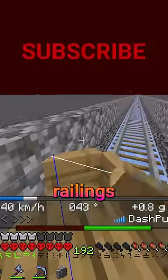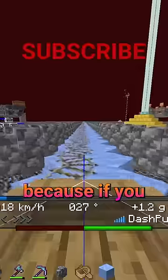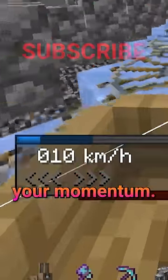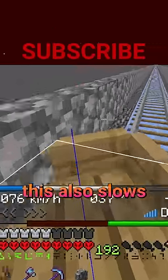Some people will add railings to the path to prevent the boat from flying off, but this only works with straight ice highways. If you put railings on a diagonal ice highway, you'll hit them and lose a lot of momentum every time. With straight ice highways, you can drive your boat against the railing, but this also slows you down.